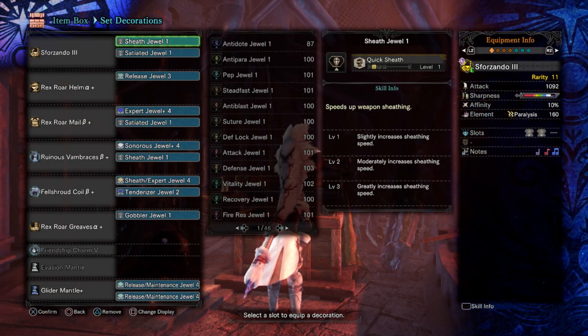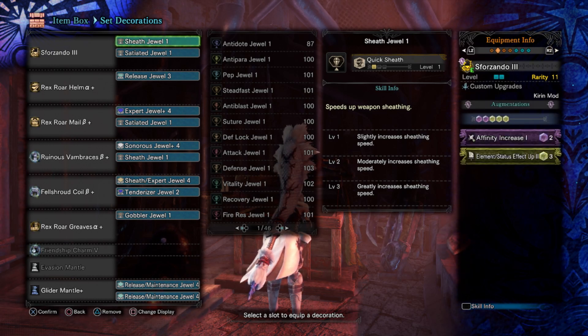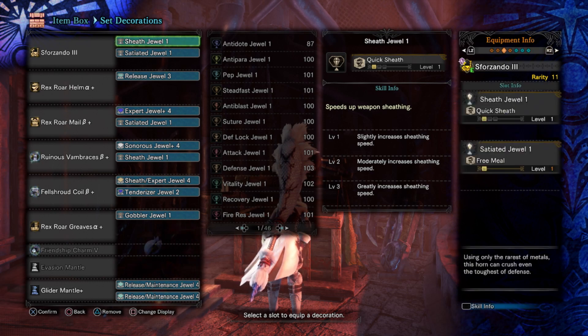Let's have a look at the horn first. I am using hunting horn — you don't have to — but the buffs are really nice and I do like hunting horn. That said, it really is up to you. I have it augmented with affinity and element up. I don't really bother with health augments on these sets because you're going to be healing so much anyway, there's not really any need — you'll almost always be at full health.